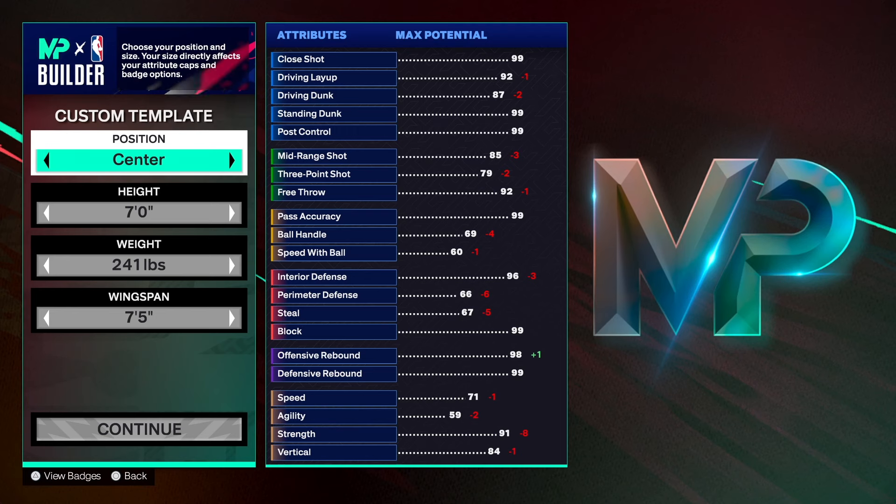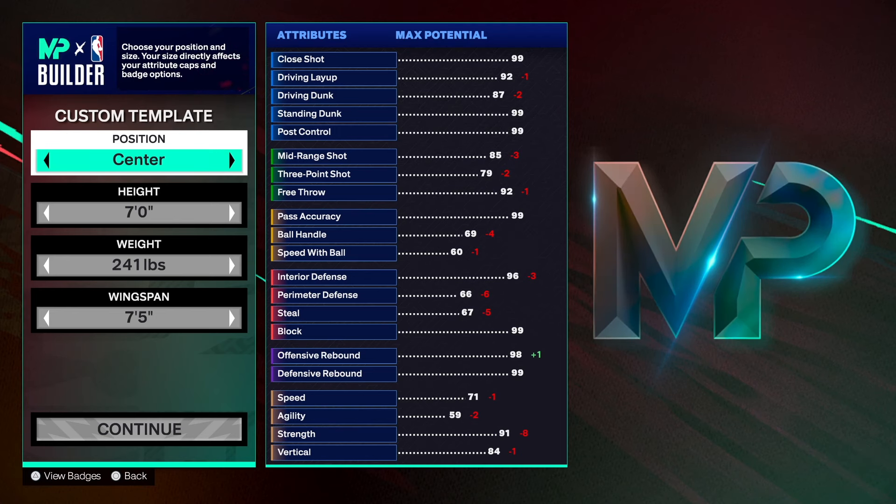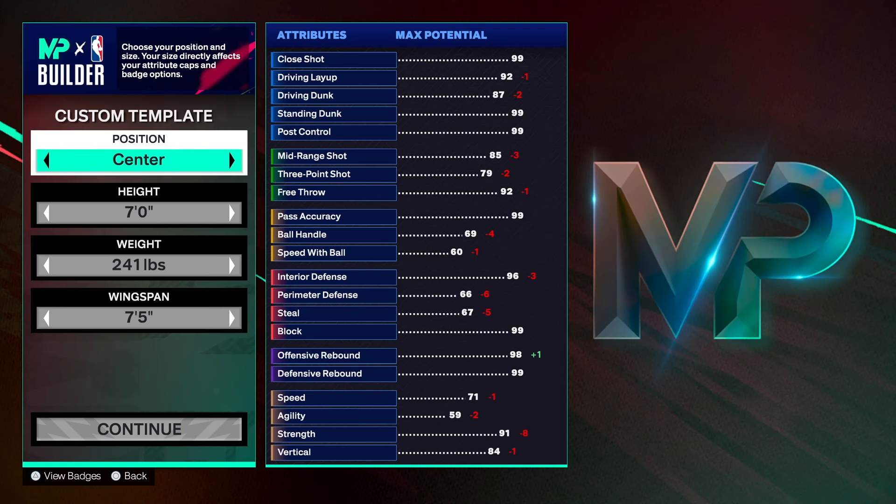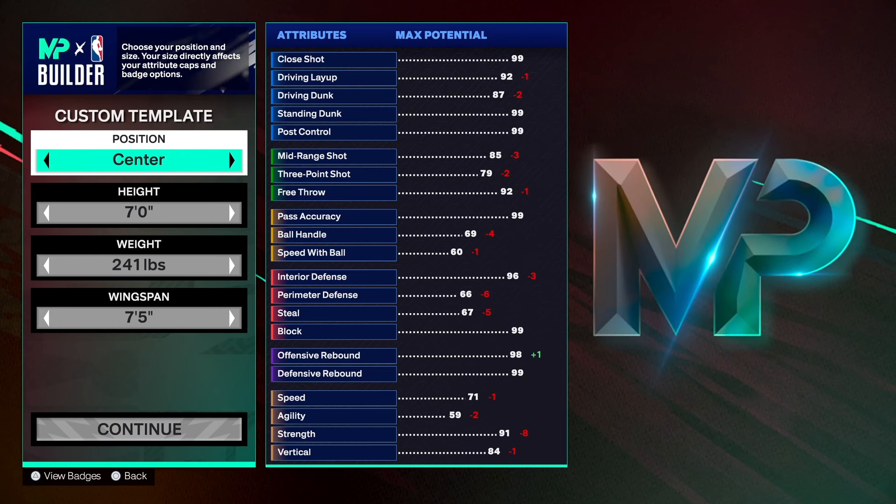Choose the hand of your choice and the jersey number of your choice. As you can see, we're going to the center position. If you've been watching my channel, you know that when I create builds I like to create them with the maximum amount of attributes. A seven-foot center gives you the top-tier attributes. Seven-one is cool, six-eleven is cool — it depends on what you're trying to do. When you go down in height you require other things, but with a seven-footer you don't require as much. Seven-footers are versatile this year.